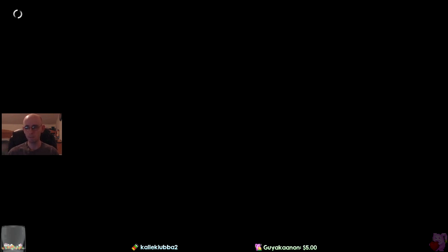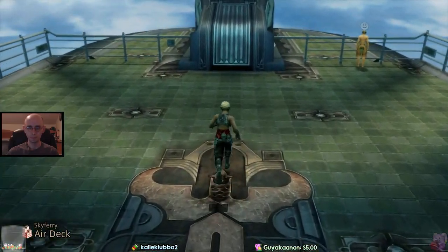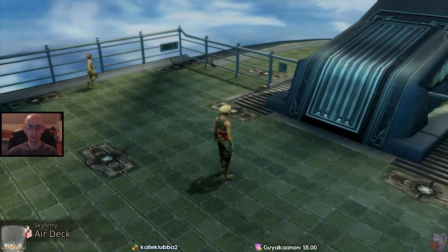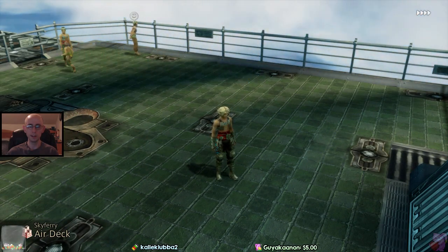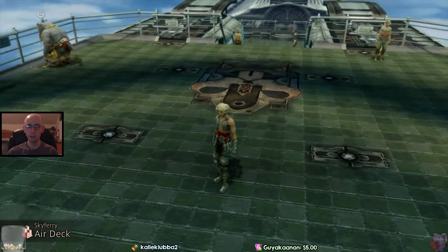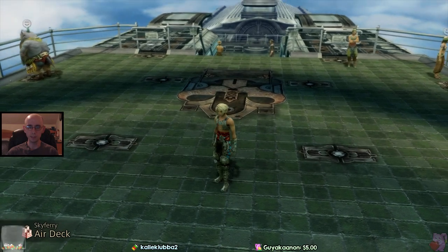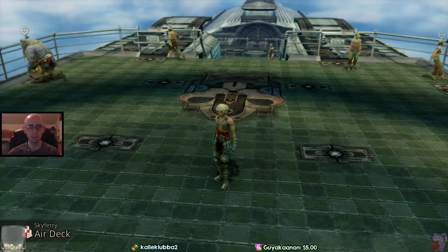For this one, you want to watch the little kid run in the corner twice. He's going to be at the corner almost right away when you get up to the top of the stairs — that's the first time. Then wait for him to get to that corner a second time. Now watch this guy in the middle of the screen on the stairs — he's going to run all the way to the top, stop, and turn and face the sign. When he does that, open the chest.